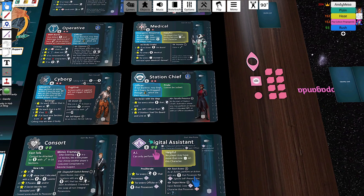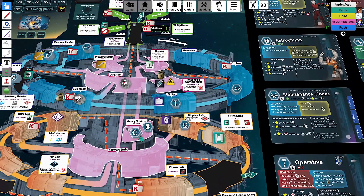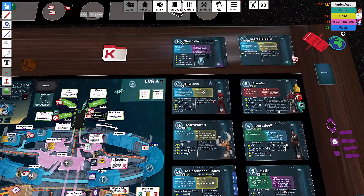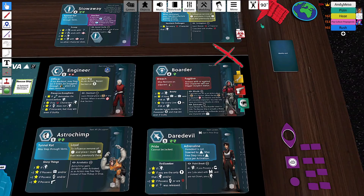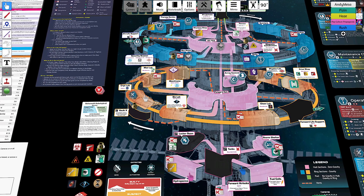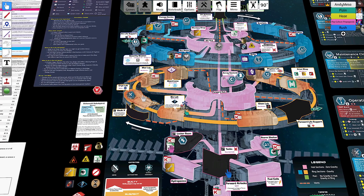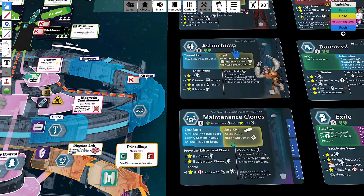Data characters cannot hold items or data. They may not perform actions except as specified on the card — in this case the digital assistant can do system actions only. Characters are live or down. If they are incapacitated due to a hazard or being attacked, they are down; otherwise they are live. Down characters cannot take actions or be activated. Humans can become live again with nano-meds, which can be manufactured in the med lab. Robots can be repaired in the machine shop or with a character that has jury rig — the maintenance clones have jury rig, so they can also repair robots.